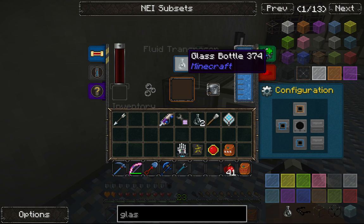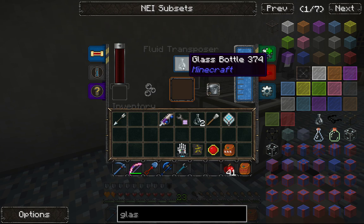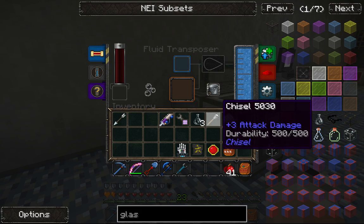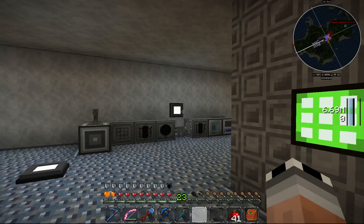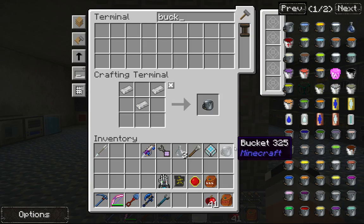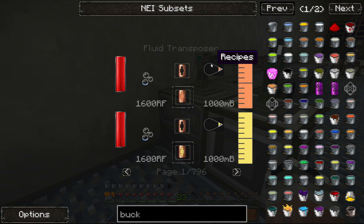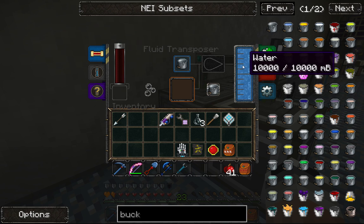I placed a water bottle in the fluid transposer and it should fill it up — but it didn't work. It's sometimes a little bit derpy. I know it worked in previous versions of Thermal Expansion but now it doesn't seem to work anymore, so we have to come up with another solution for water bottles — maybe an autonomous activator. I tried buckets of water too but it still wasn't doing anything.